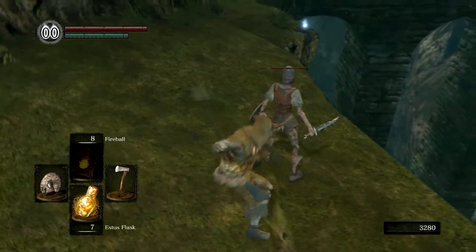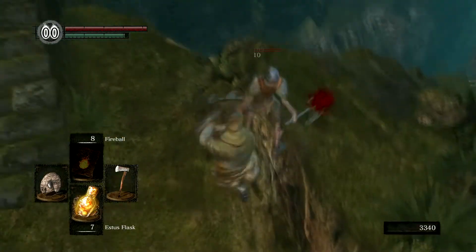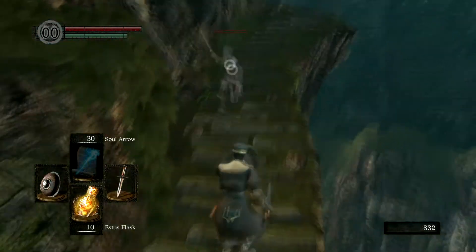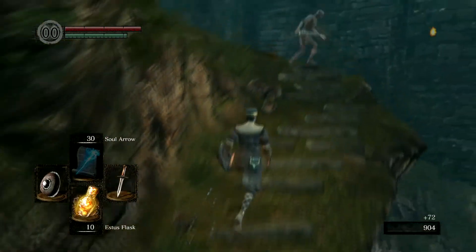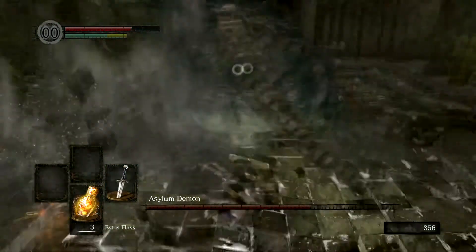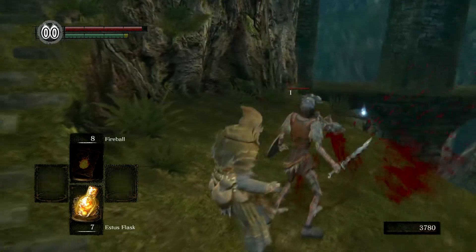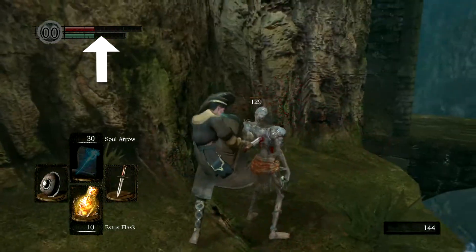The backstab is the second type of critical strike. Backstabs generally deal less damage than a riposte but are still very damaging. To properly backstab, you must get behind your target and click the light attack button. If you are in the correct position, you will see a backstab animation, though it varies for different weapon types just like the riposte. Locking on and circle strafing is a very effective technique for getting behind enemies. Keep in mind that many enemies, like bosses and other non-humanoid creatures, cannot be backstabbed. Much like a parry and riposte, a backstab will knock your opponent to the ground, causing a recovery animation that you can use to your advantage. And you are invincible when in the backstab animation.